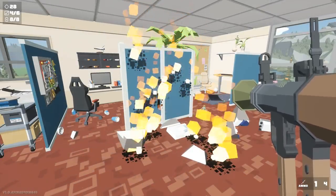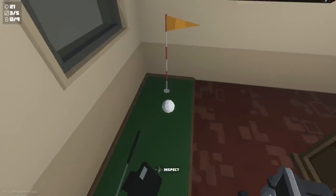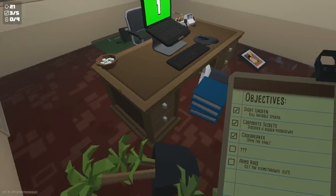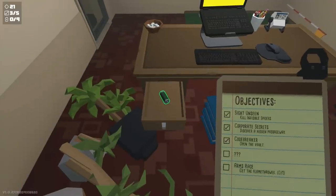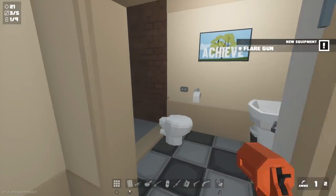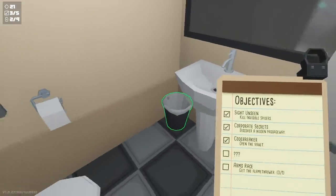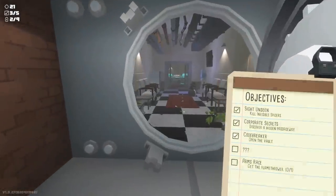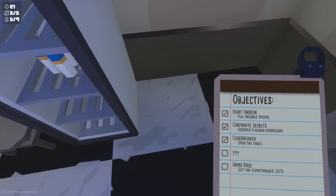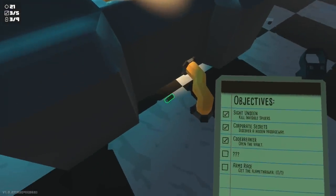Starting off on the Contingency Omega level — you can get a missable achievement for picking up the golf ball and dropping it into the goal. Then head over to the desk — in the top left drawer there's a battery, and in the bottom left drawer there's a flare gun. Head into the little bathroom and inside the trash can there's a battery. Continue along — right beside this little mini fridge there's going to be a battery. Right behind this little locked control center there's a battery on the ground.